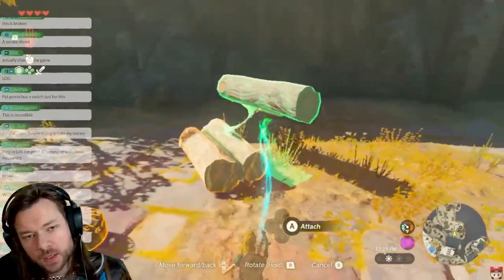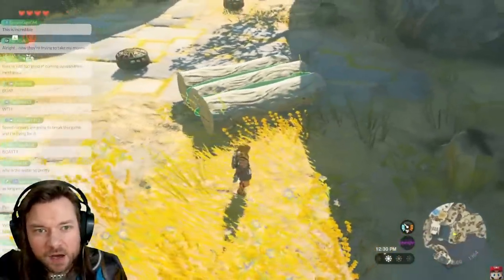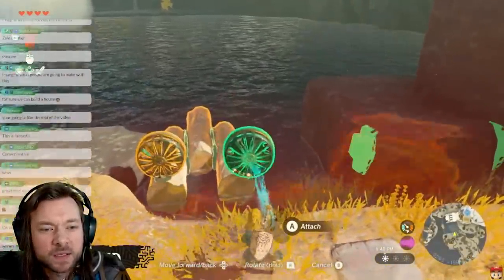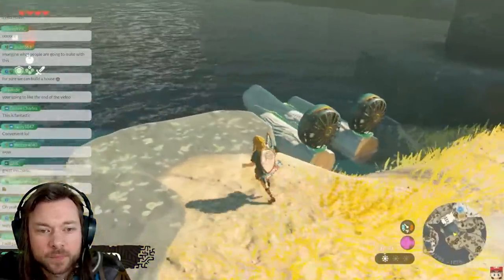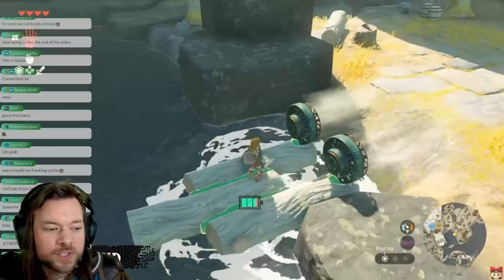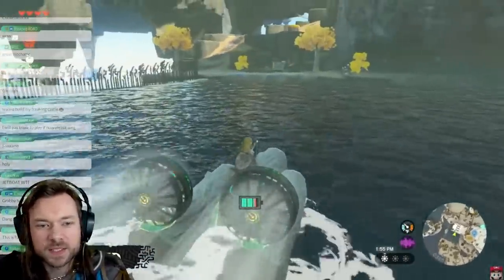Link is literally attaching these logs with this weird glue in any way he wants to make a shape — to float a little boat. You can attach the propellers wherever you want, and attaching more made it go faster. You can also make different kinds of rafts, driving vehicles, and flying machines. A lot of it seems backed by these fans. What if you killed a guardian, took its laser, and stuck it to the front of your car? Could you then hit it and shoot a guardian laser? That would be really cool.